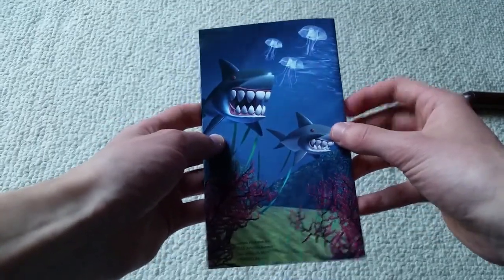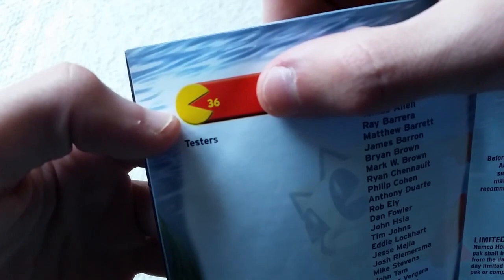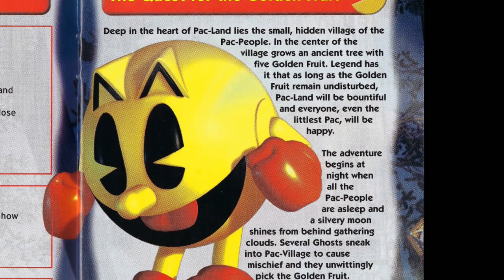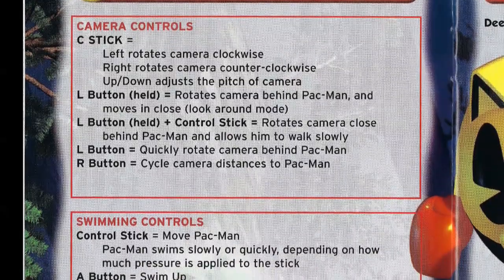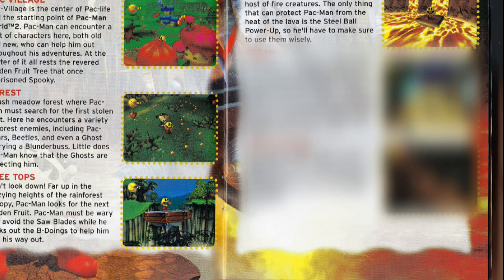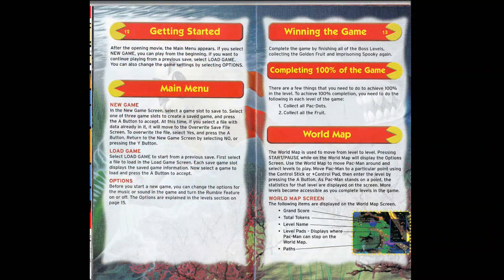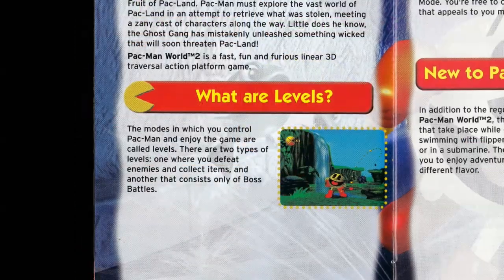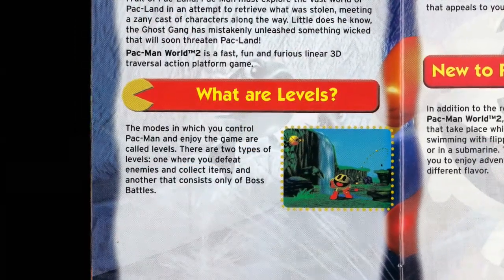Because this thing is 36 pages long, and that isn't because it repeats the same seven pages in five languages. Of course, there are some standard manual things like a brief synopsis of the story and how to control Pac-Man. But this manual goes all out — it spoils every world, every mechanic, and even goes out of its way to explain what levels are.